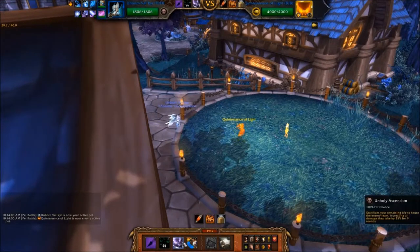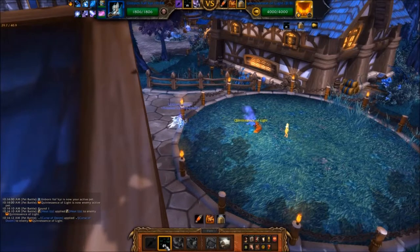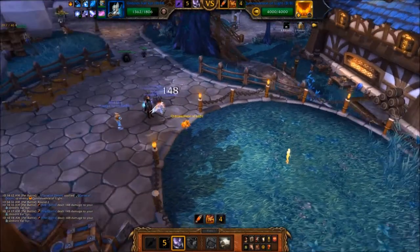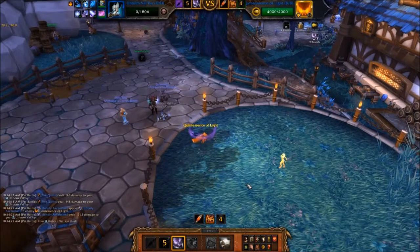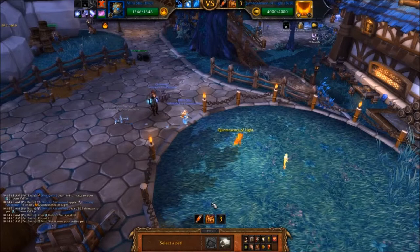Start off with your Unborn Valkyr and cast Curse of Doom, followed by Unholy Ascension. Swap in your Pendarn Water Spirit, casting Geyser and then Whirlpool.